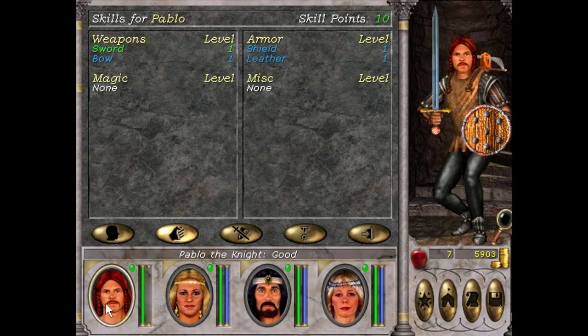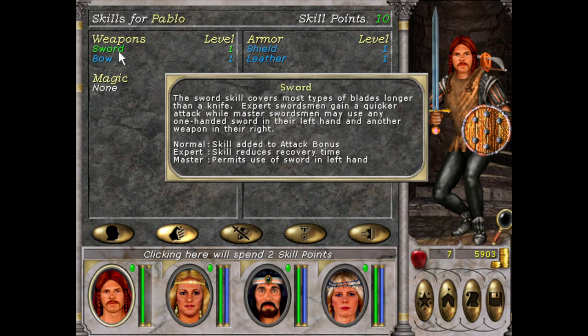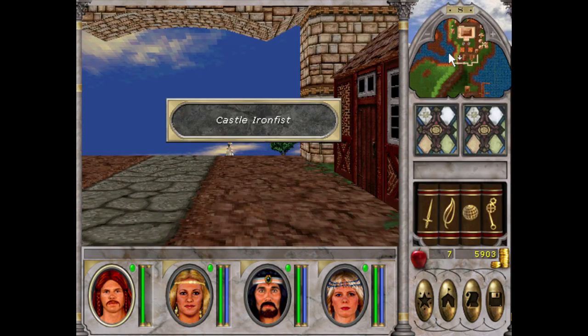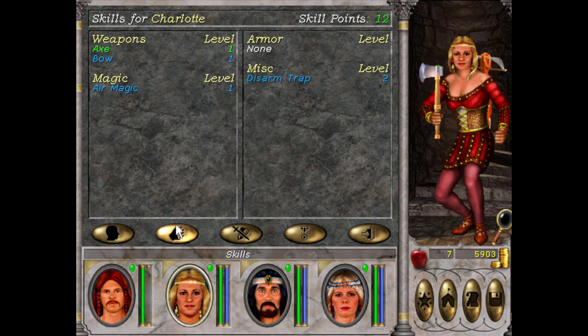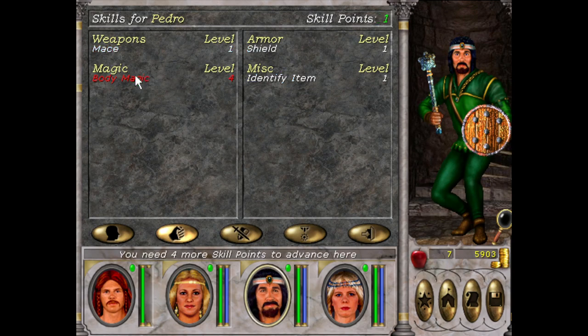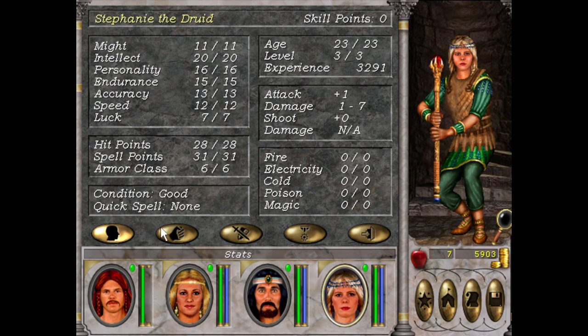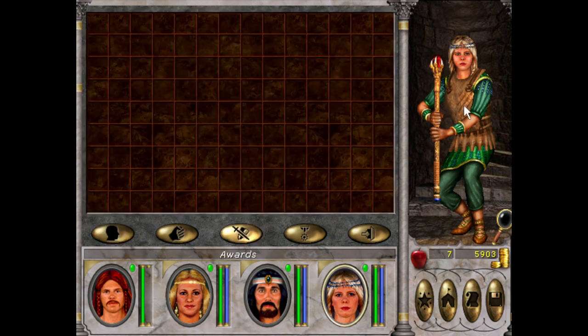With Pablo being a Knight, Sword is pretty self-explanatory. To go to expert in any skill you need 4 points, so that's why I bumped it up to 4. I can't remember where the expert trainer is — might be here in Castle Ironfist. We'll go to Charlotte the Archer — Bow and Disarm Trap as well. Pedro the Cleric — Body Magic, nice and easy. And Stephanie the Druid — I'll alternate between Body and Leather. I'm doing Leather because Stephanie doesn't have much health being a Druid, so I'll bump up her armor class.